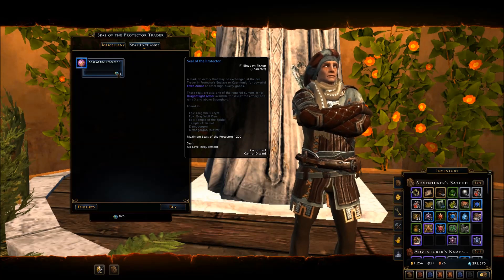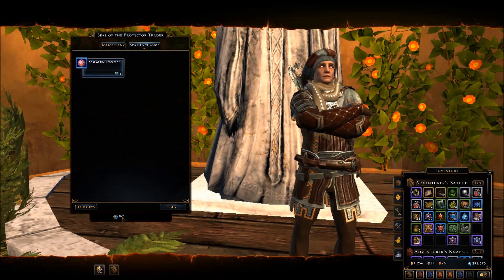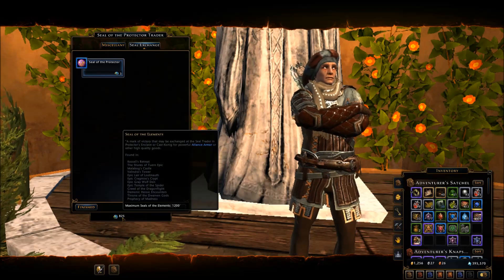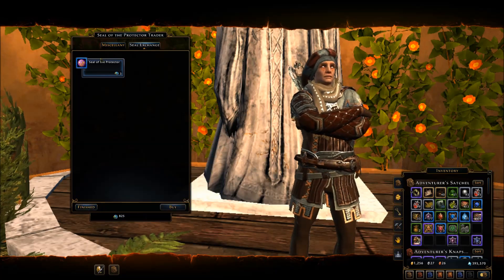You can just flip it over here and it looks like it's three to one. You can just exchange it and turn these in — these you're no longer able to buy items with. They're no good anymore, so go ahead and convert those over.